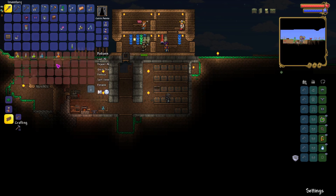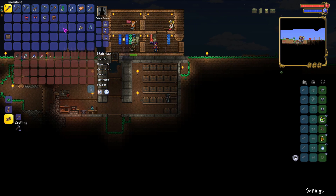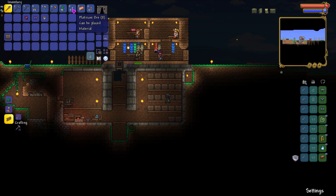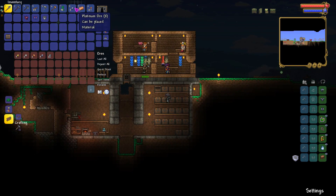Potions in there, let's sort the items. Fishing. Light sources. Materials. Pick that in there. Tools, that's fine.